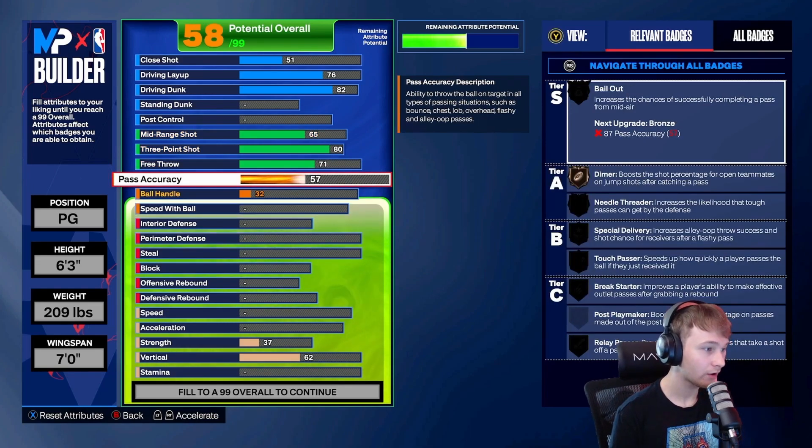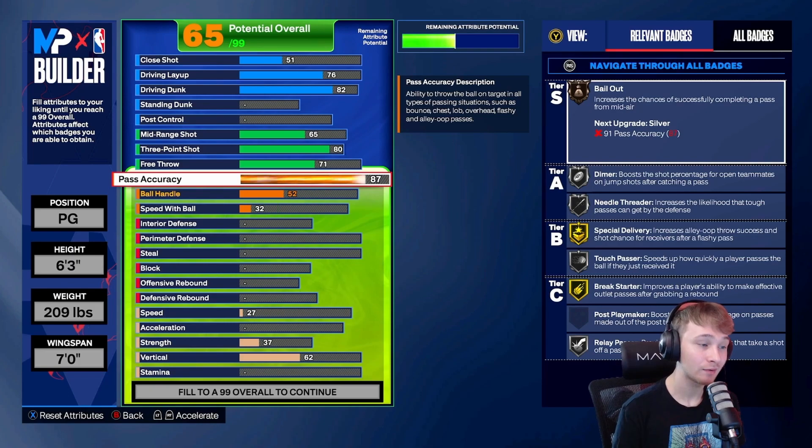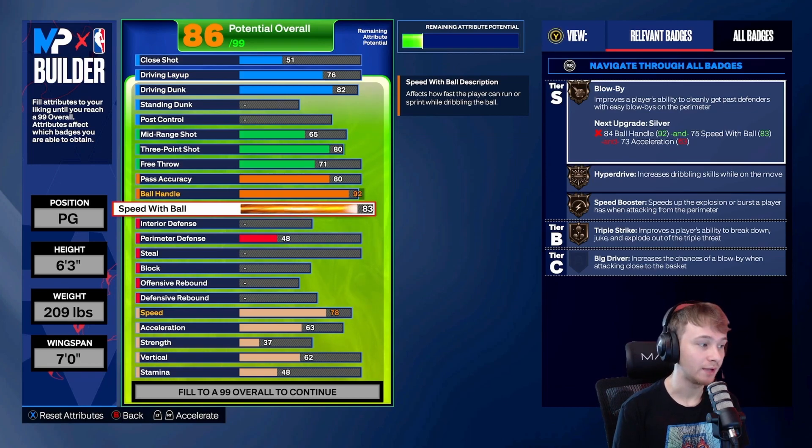On to the playmaking: for pass accuracy, we are a point guard so I put this up to an 80. Realistically I would like to get it higher — I'd love to get to an 87 to get bail out, because you do throw a lot of passes out of bounds if you try to pass out of a shot. But for this build I left the pass at an 80. Ball handle we put all the way up to a 92, so we can lock in some really good dribble moves and badges. If you go up to a 93 you do get hall of fame ankle breaker and gold killer combo. Speed with ball I ended up putting to an 83, and you really don't want to go any lower than that because this unlocks gold badges like blow by, hyper drive, and speed booster.